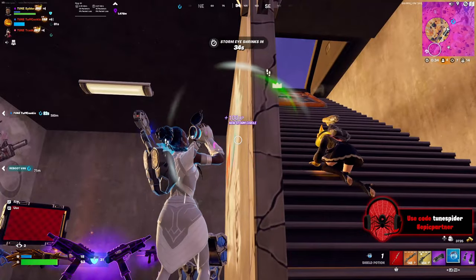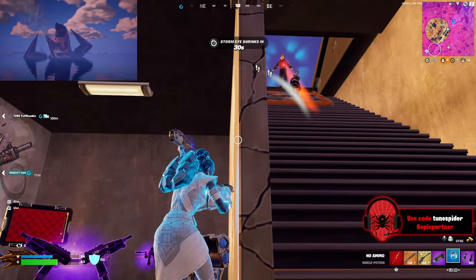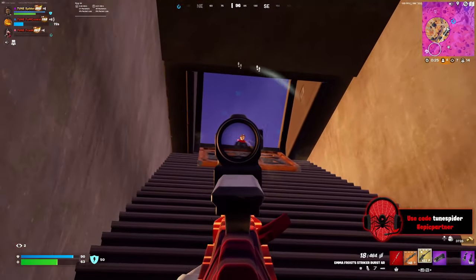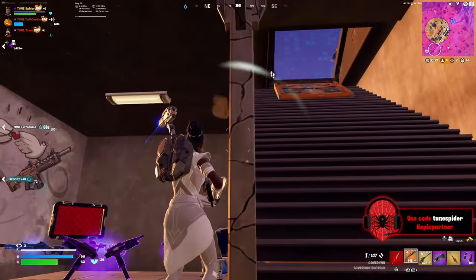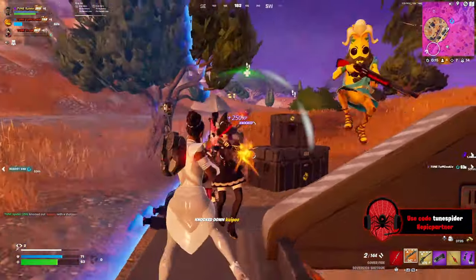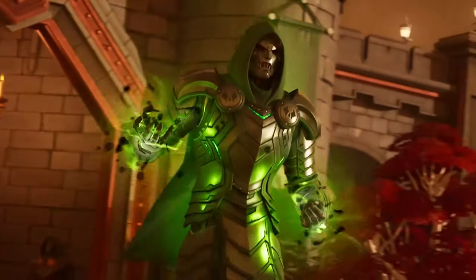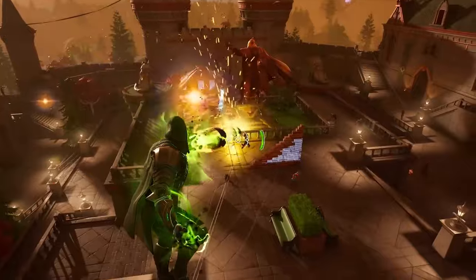Castle Doom revealed which characters Doom had killed, and Galactus' head was sticking out of the water. But I felt there were a couple problems with the map: nothing really changed or got updated until Fortnite Mares, and it was disappointing that none of the heroes had their own POIs. It was cool that we got three new locations for Doom, but a hero base was definitely missing. And if Doom planned on taking over the whole island, why didn't he take over more locations throughout the season?